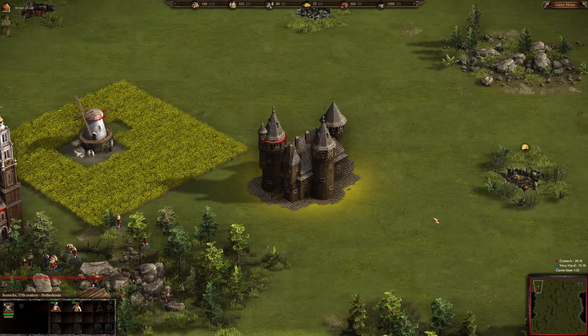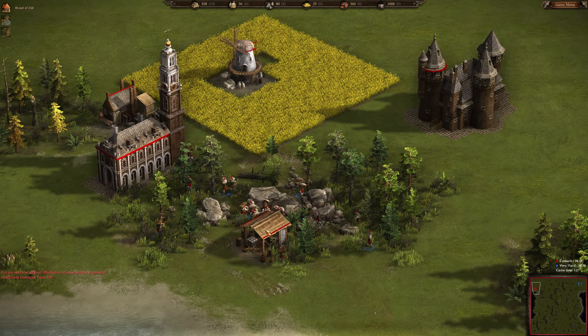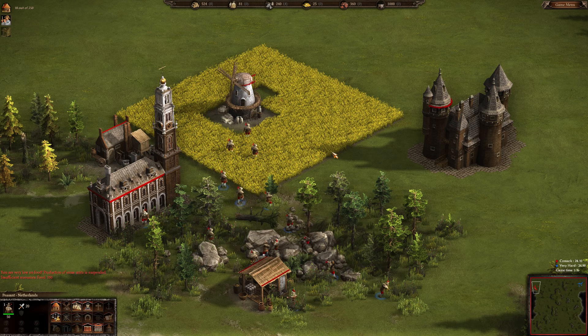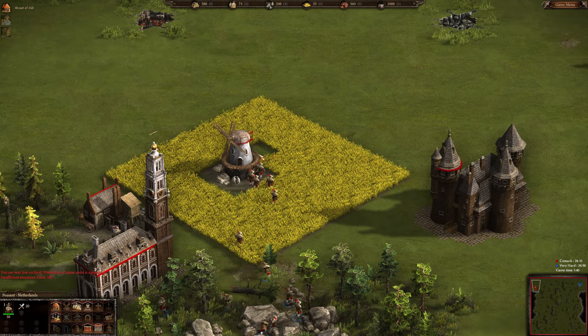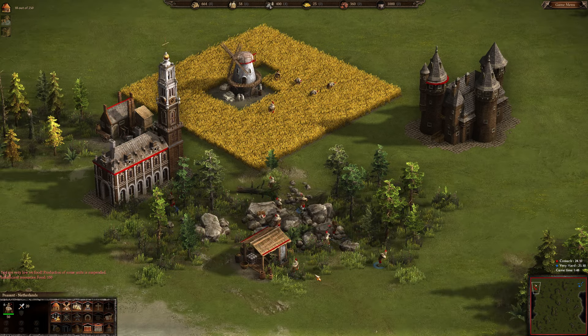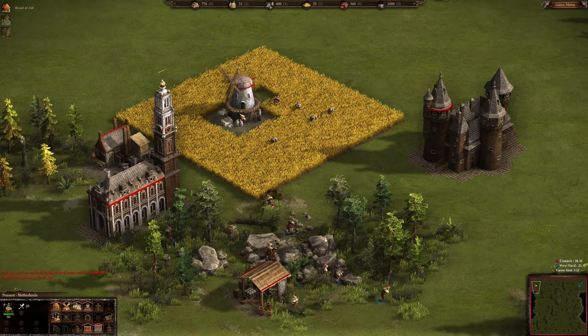I also click on the barracks and right-click the map to set a rally point for all units. The fields are almost ready, so I'm sending six peasants behind the mill where they bring their harvests. Right-click on the field when it's ready and they start harvesting grain. It will be just in time to not run out of food.